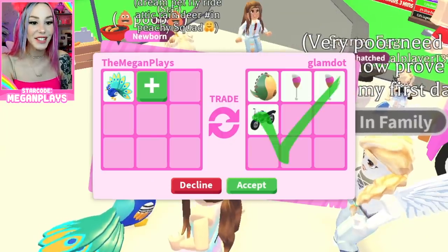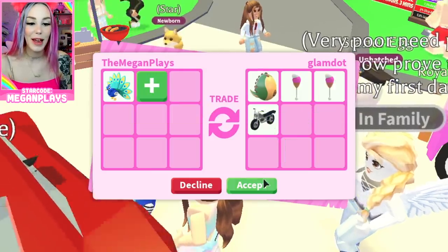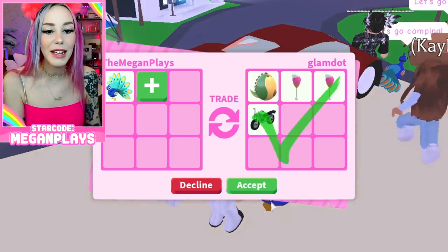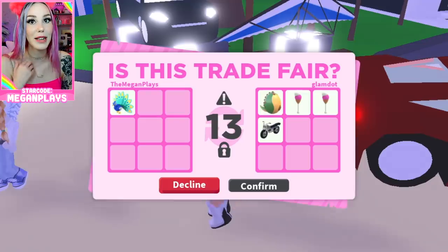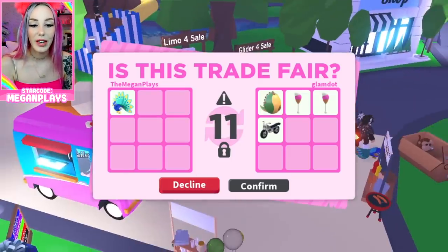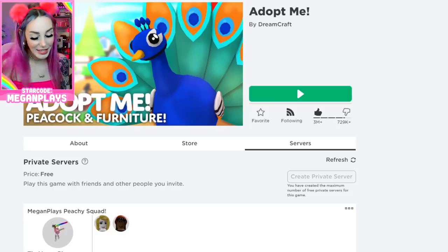It looks like we're being offered a Fossil Egg, ice cream rattles, and a motorcycle - this person must really want the pet. They were offering me a pizza and then they took the pizza away. This isn't a very good trade for me, but I'm just trying to look for a different server to join right now.